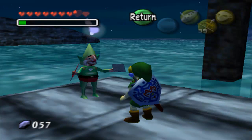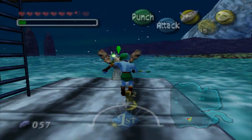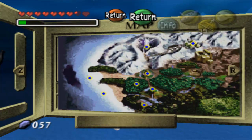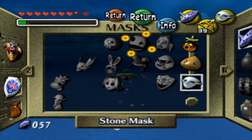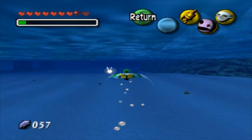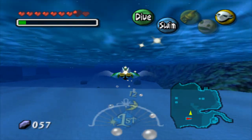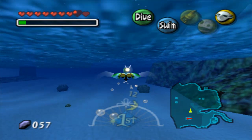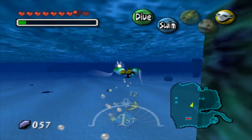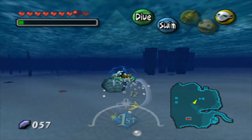There we go. Let's just head back to Pirate's Fortress. And with the newly equipped hookshot and the stone mask, we can just easily go through. Be careful — the lifelikes on the ocean floor look like rocks. Don't let them fool you. Like right there, there's a lifelike.